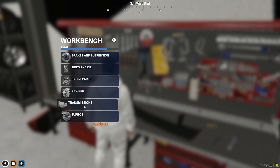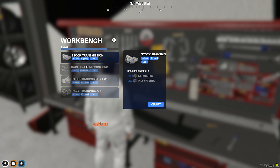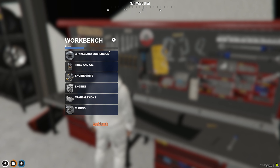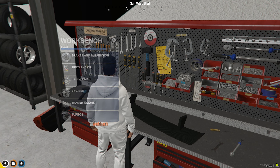Let's get on to transmissions. You can create a stock transmission, a race transmission, a race front-wheel-drive transmission, and a race four-wheel-drive transmission. Getting on to turbos, you can create a stage one turbo and then a stage two turbo. That's basically it for the workbench.